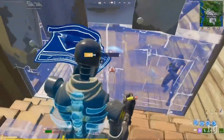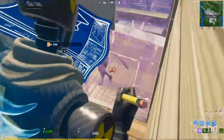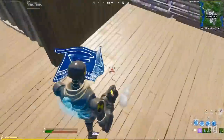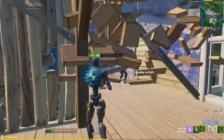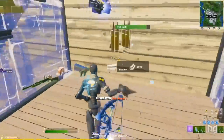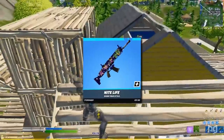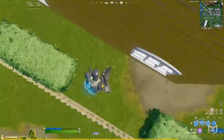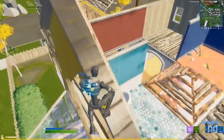It looks like there's only one glider, but it's a pretty cool one. We've got the Deathstroke Destroyer, which means there's definitely a Deathstroke skin coming soon. Last but certainly not least, the wraps. We've got the Nightlife, Cosmic Flare, X Marks, and the Purrfect Spectrum.